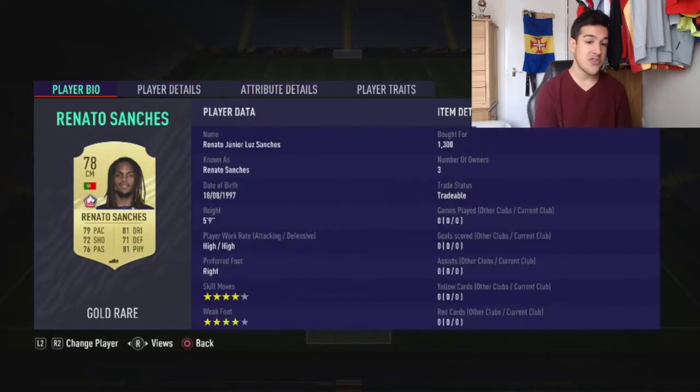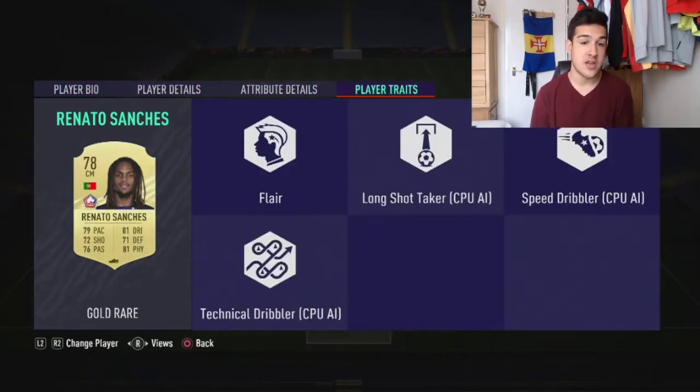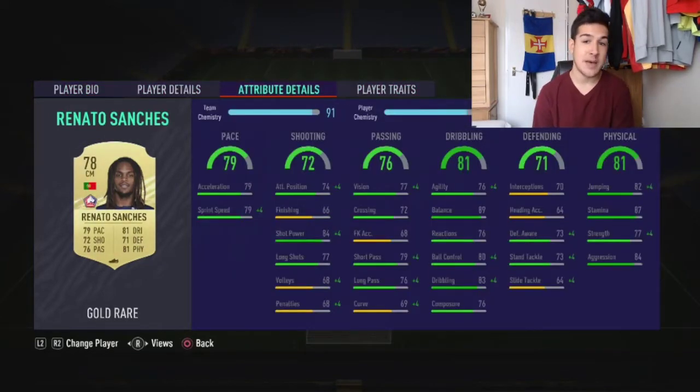At center mid we've got Renato Sanchez. If you've got a bit more coins you can put his inform card in, which is over 70,000 coins, but his normal card costs around 1,000 coins. High/high work rates, four-star skill moves, four-star weak foot, all-rounded — 79 pace, 81 dribbling, 72 shooting, 81 physical, all 70-plus. Really good, and he's OP — 87 stamina, he's got the defending, the physical, the skill moves and the weak foot. You can't complain.